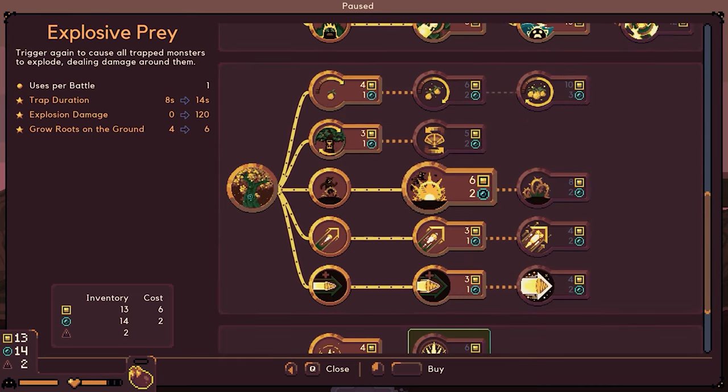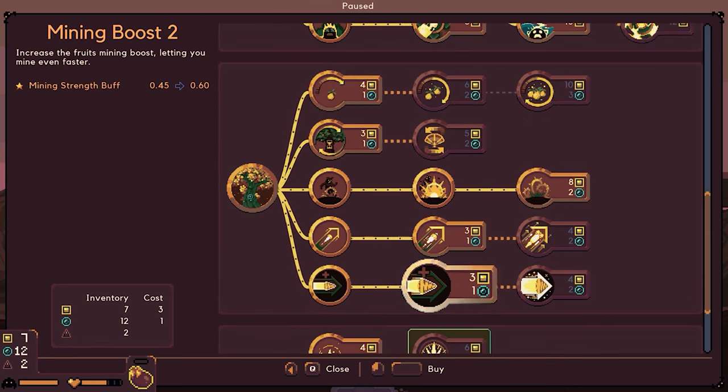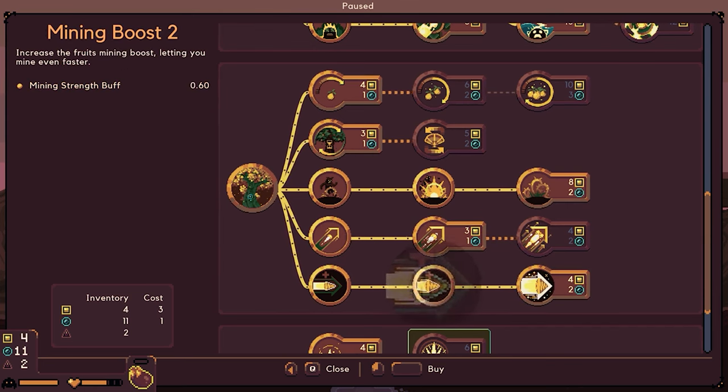Explosive prey — trigger again to cause all trapped monsters to explode, dealing damage around them. Let's go ahead and get it; I think that's pretty good defense. And since the fruit is right there, we could probably go ahead and go with a little bit of mining boost for the drill when we eat that fruit.